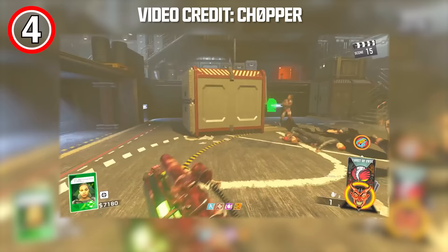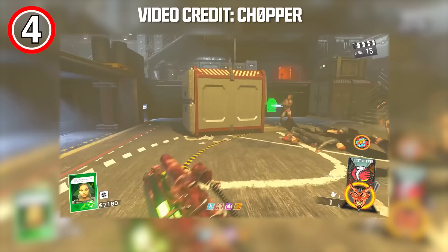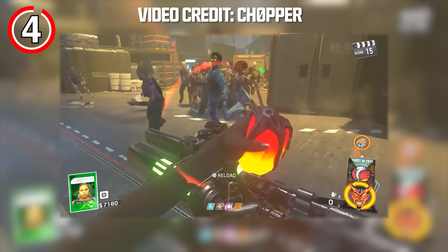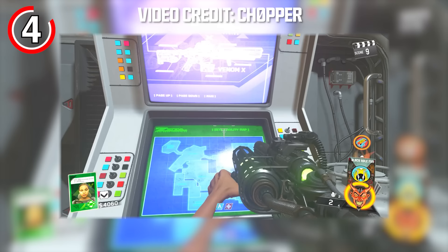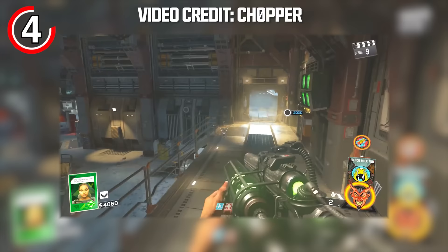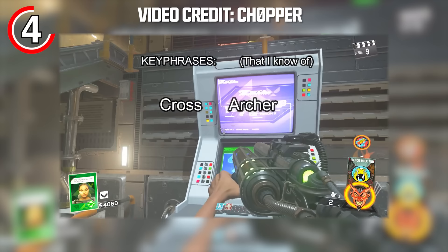One of the worst zombies Easter eggs is one that I doubt many of you have done. In the map Beast from Beyond from Infinite Warfare Zombies, there is a really complicated Easter egg to unlock the Venom X. This iconic weapon from Extinction can actually be upgraded in zombies. The upgraded version is frankly awful, and the Easter egg to get it is just as bad. To begin, you need to activate a terminal and note down a key phrase written in Morse code, with the word being either 'archer' or 'cross,' which are both Extinction references.